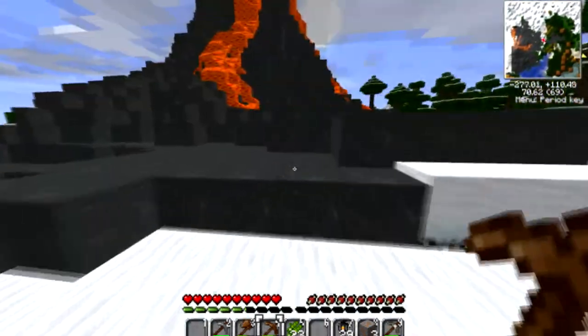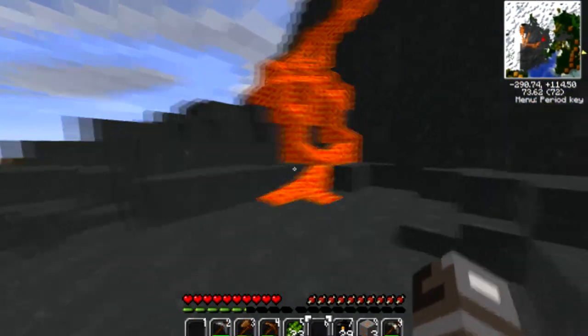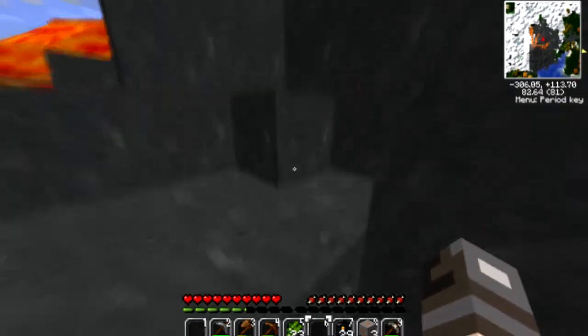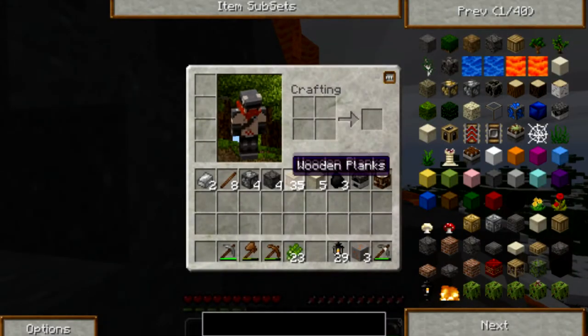Yeah, and there's a life mushroom too, in case I die and come back to life. You should build your house on the volcano! On top of the volcano — that sounds like a fantastic idea. Me and you, right now, let's go!